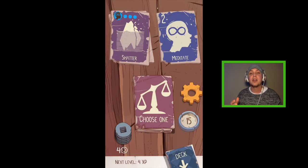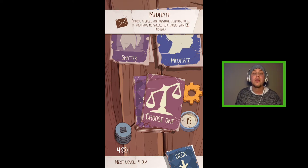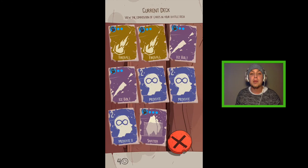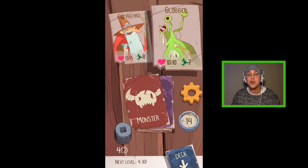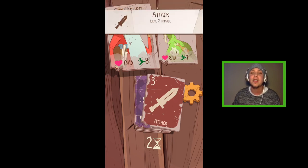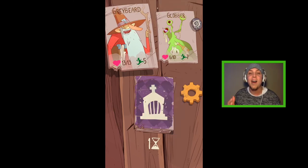It's similar to Reigns in how you control it — you swipe left or right, like a Tinder mechanic, to choose whether to use a card or not. Just like Reigns, depending on your choices there will be random story events that happen. You never know what's coming; it's nice how much the game throws at you and keeps you guessing.